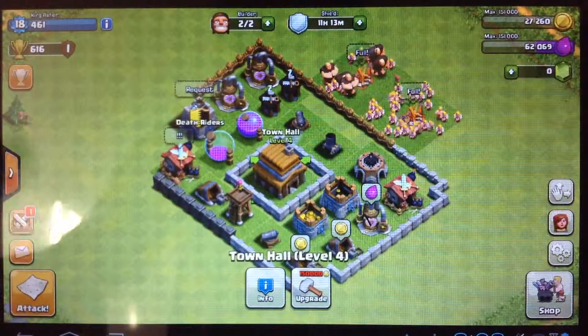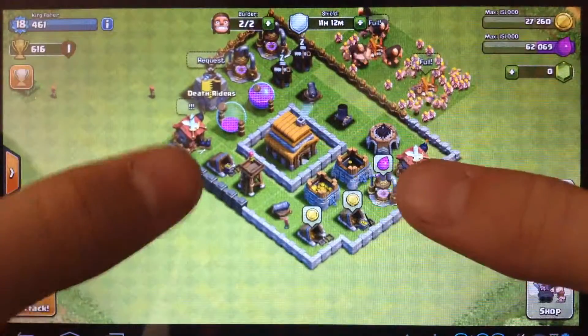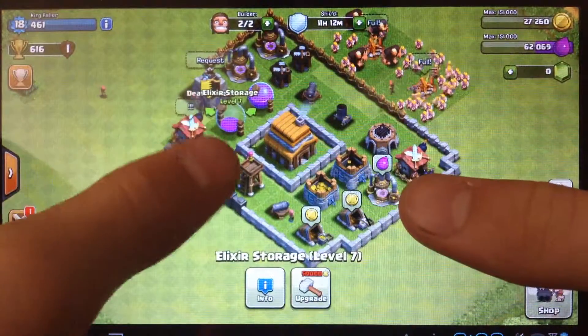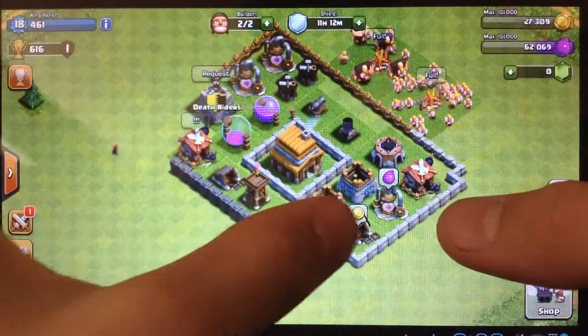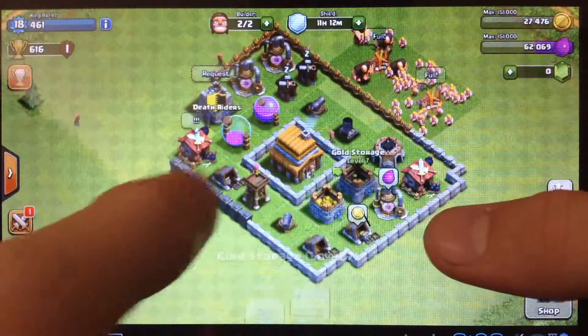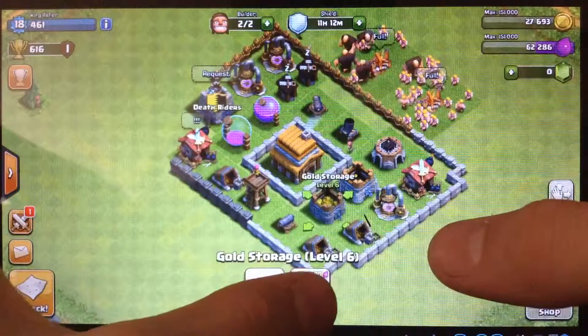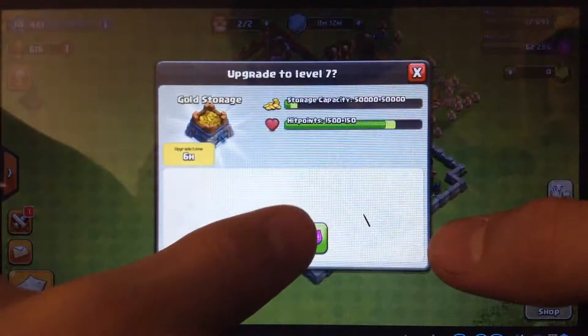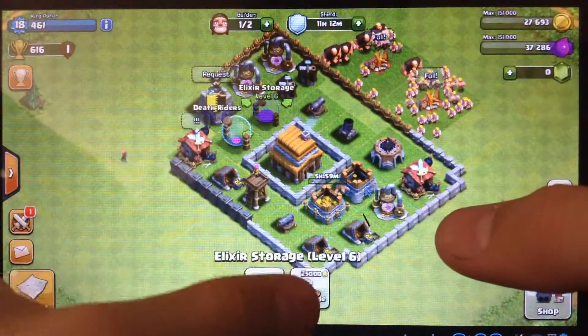I upgraded my town hall and some of my walls and I got some extra walls. I also upgraded my elixir storage and my other gold storage here to level 7. So I'm going to go ahead and upgrade the other ones to level 7.